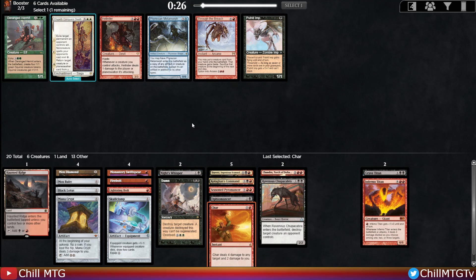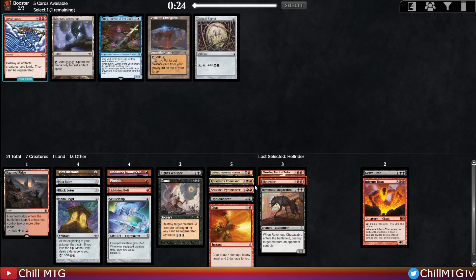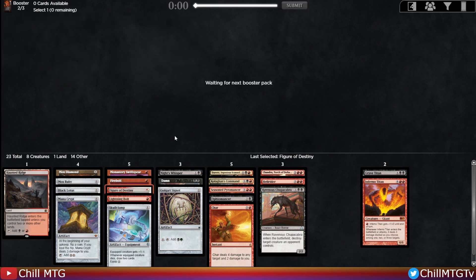There's a Hell Rider wheeling — with this fast mana I think that's the right pick. We still only have seven creatures in the deck. Then it's Figure of Destiny versus Dark Confidant — since we have the Skullclamp I don't need as much card draw, so we'll grab the Figure as an aggressive creature.